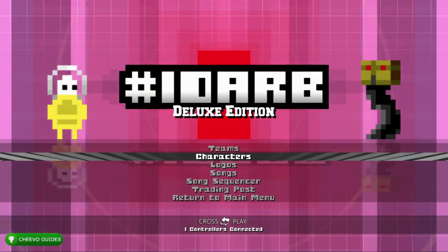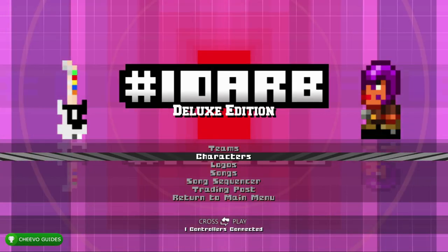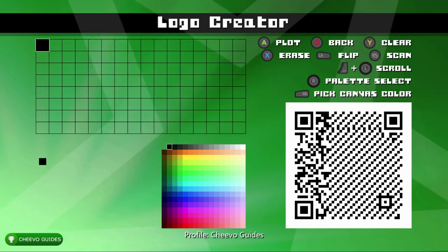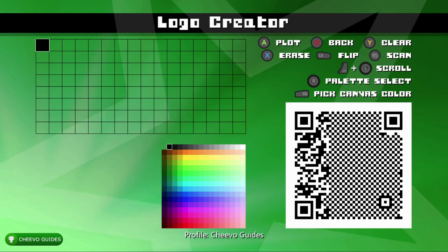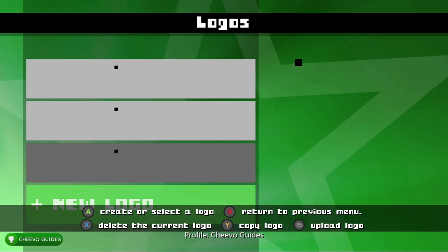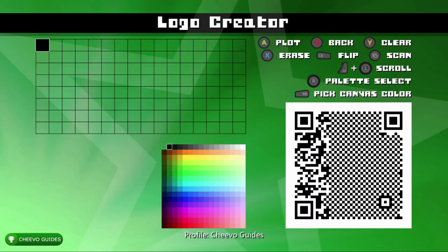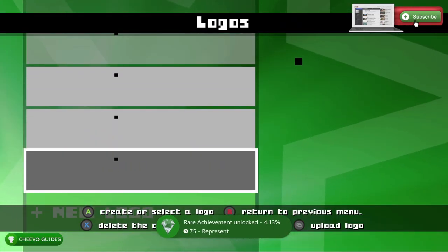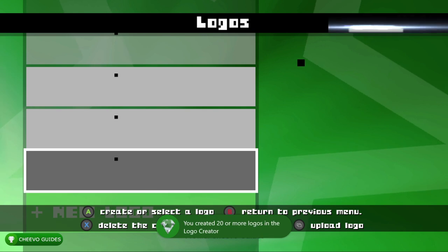After that, press B and go to the Logos section. Create a very simple logo by pressing A on the first dot in the grid to make a black dot, then save that logo. You need to do this 20 different times to create 20 different logos. This will trigger the 'Represent' achievement for 75 gamerscore, for creating 20 or more logos.